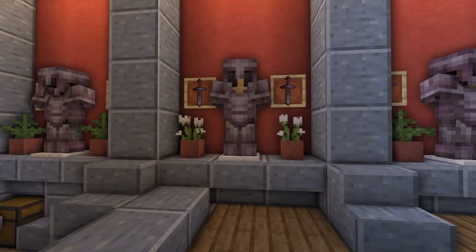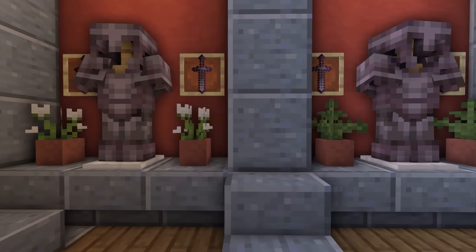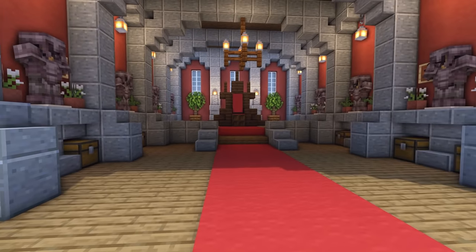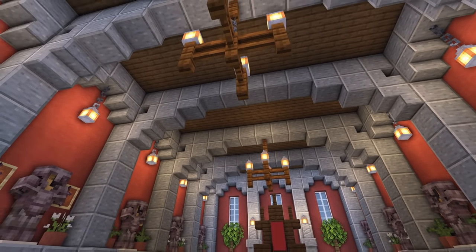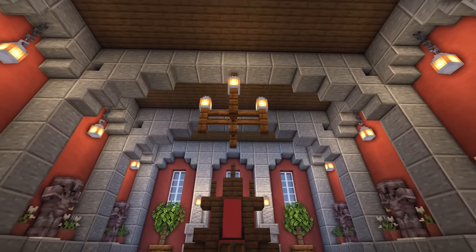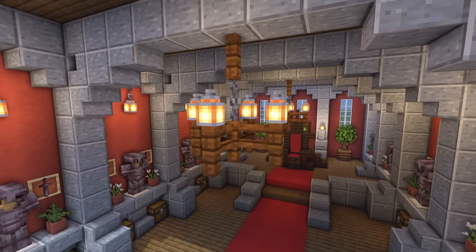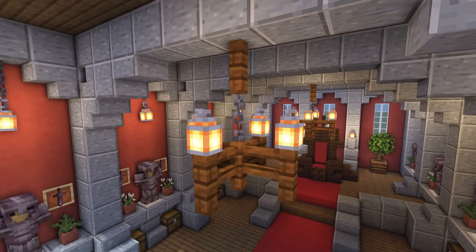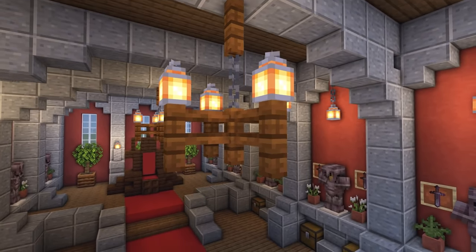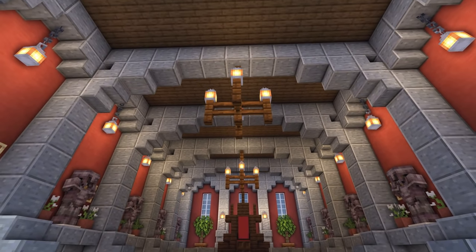We've got some flowers at the side, alternating as we move along — ferns, white tulips, ferns, white tulips, all the way down. The ceiling features curved arches done like beams going all the way across. We've also got a simple chandelier made with lanterns, fences, and a chain in the middle to make it look like it's hanging — simple, but gives the effect we're looking for.